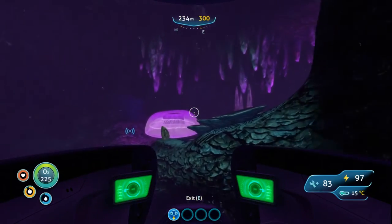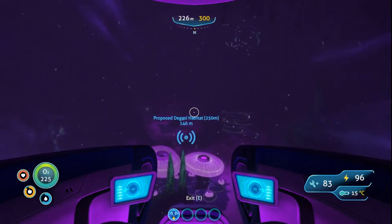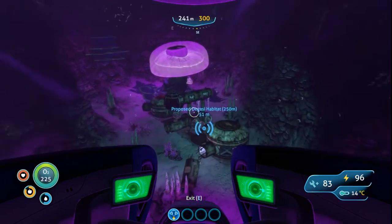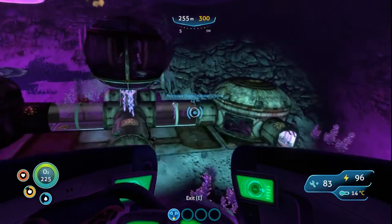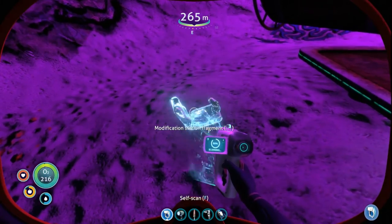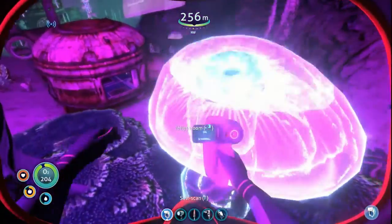I've got no freaking idea how to get out of here now. I just know that the entrance to our... the entrance... All right, I think we've got it going here. Interesting. Let's highlight that. I think I already found the thermal plant. The mod station we already found. All right, so there's going to be some stuff — jelly shroom, oh jelly shroom!